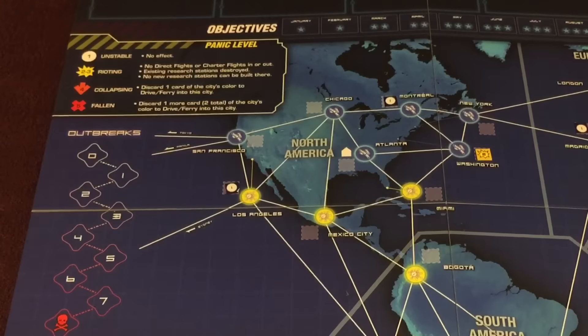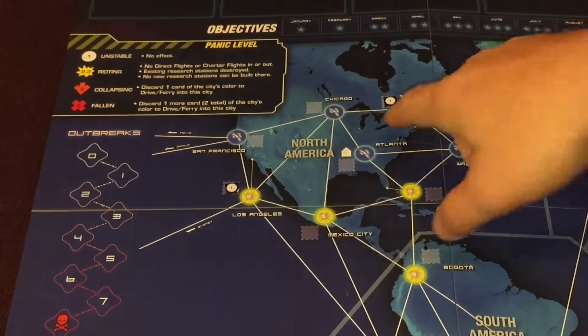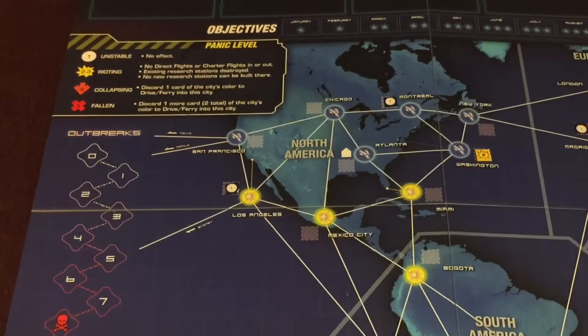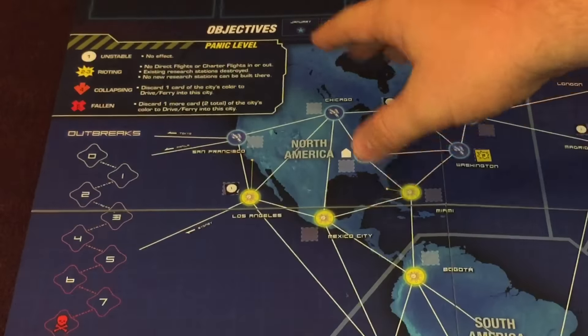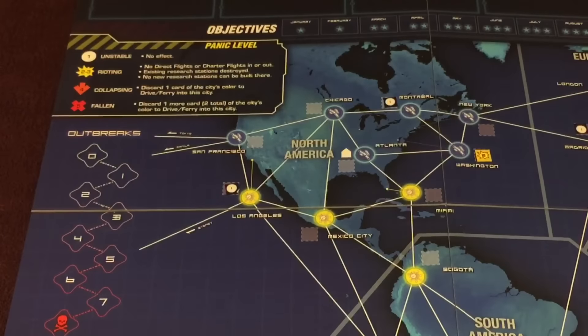There are six regions in the game. They're not the same as the continents — the way you tell what the regions are is with the line on the board. You have North America, South America, Europe, Africa, Asia, and the Pacific Rim.